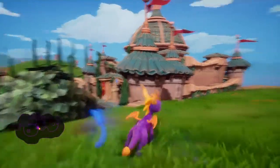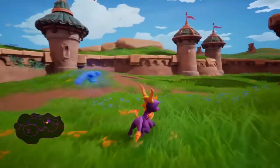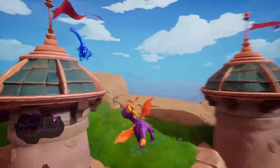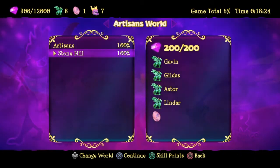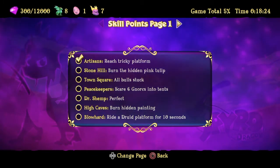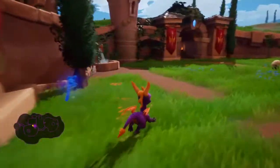Wherever that was — it was up there, I remember now. We got 200 out of 200 gems, all four dragons and the egg — you got 100% of Stone Hill. But I forgot about this: burn the hidden pink tulip. Where in the world is that tulip at? The hidden pink tulip.